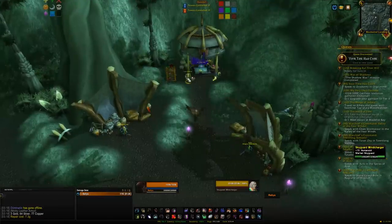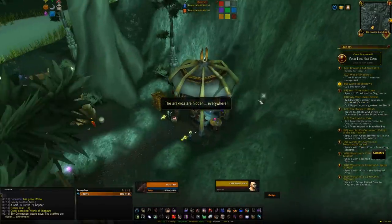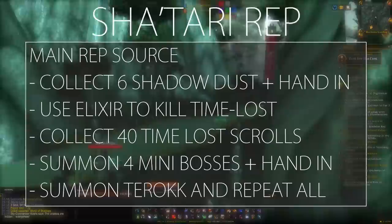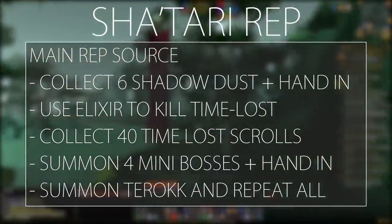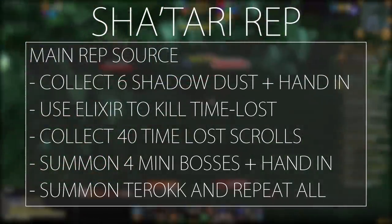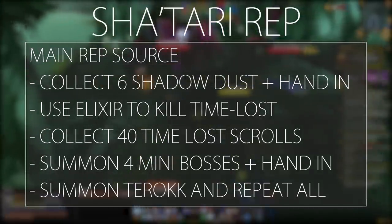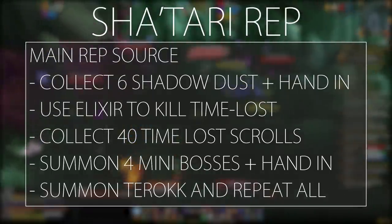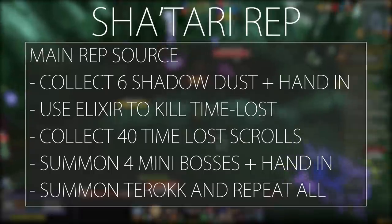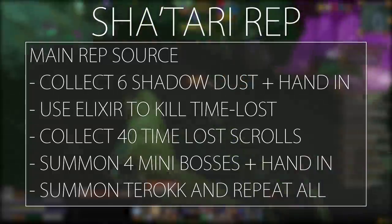This rep grind is essentially a rinse and repeat. You get reputation from killing mobs in the area but only about 10 rep each, so the main loop is: kill Arakkoa mobs in Skettis to collect six Shadow Dust, head back to Severin at the base to get an elixir, use the elixir to see hidden mobs, then go kill the time-lost mobs which have a chance to drop Time-Lost Scrolls. Collect 40 Time-Lost Scrolls, then find the purple runes with bone piles on the ground and click them to summon mini bosses.